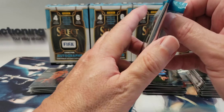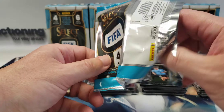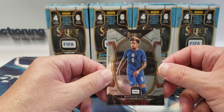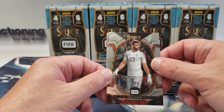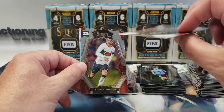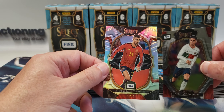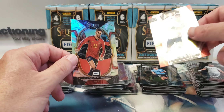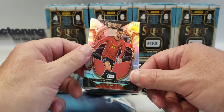Last pack! Weston McKennie — Team USA. Unai Simon — that must be Spain. There's a Ronaldo! And Ferran Torres — Silver, that's a mezzanine. And this is our first base prism.